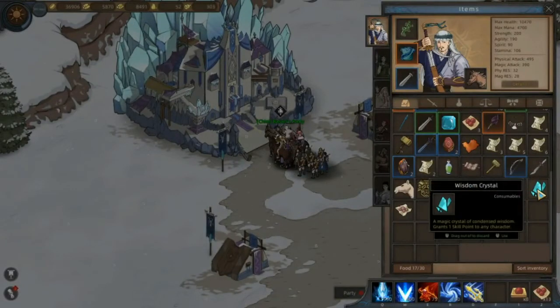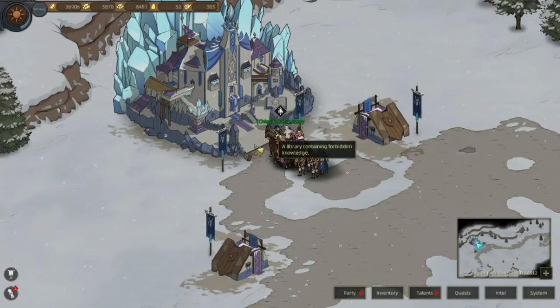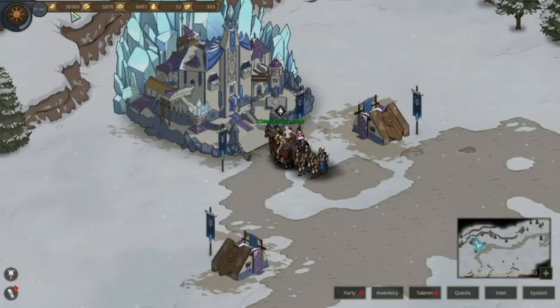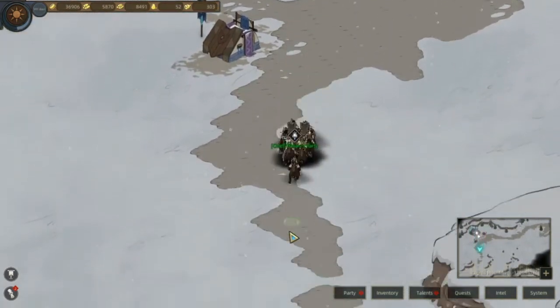Jadi bisa dapat dua sekaligus - skill point sama stat point. Hanya saja ini cooldown-nya biasanya 15 hari, kalau ini jadi 30 hari waktu game maksudnya. Jadi kalau begitu, pantengin saja - 30 hari balik-balik ke sini, bisa nambah-nambah terus. Dan bukan hanya satu, ada satu tempat lagi.